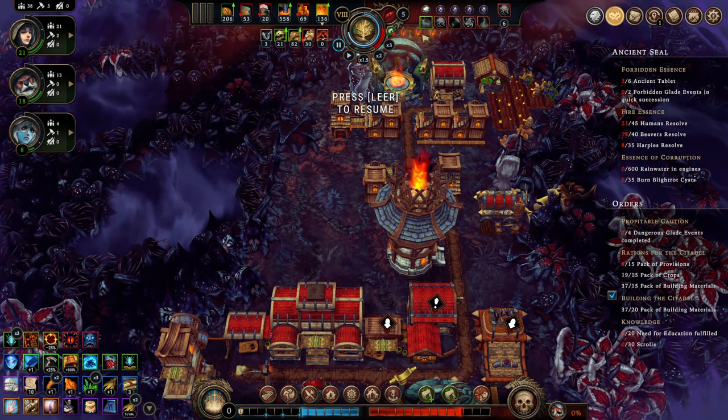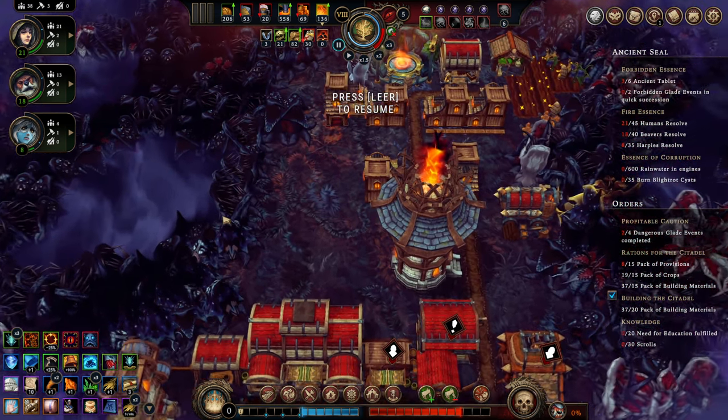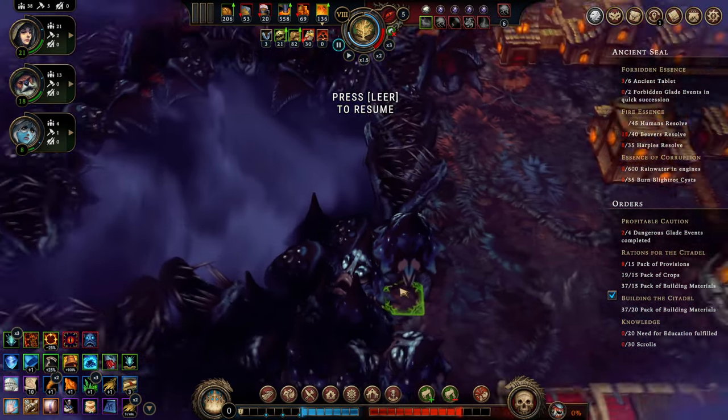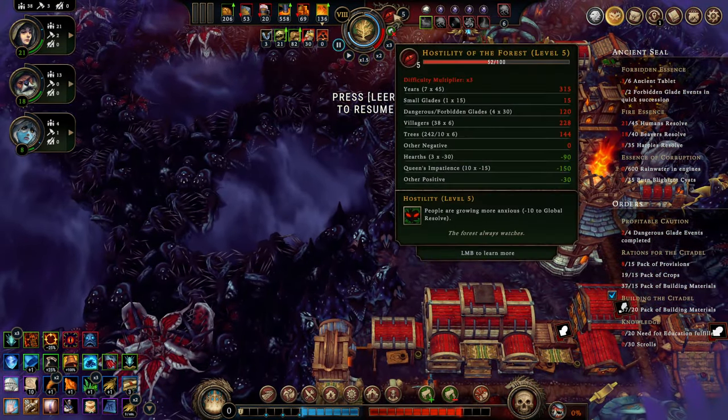The sealed forest is a pretty much organic and unsettling environment. Your woodcutters behave differently here. We don't generate hostility via woodcutters — we generate hostility via chopping trees. That's really nasty and that's the first thing you have to work around. This means you will not be able to lower hostility during the storm season by just unemploying woodcutters. Not gonna happen.